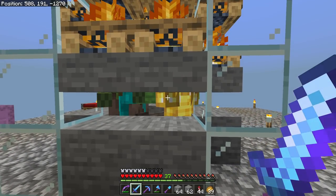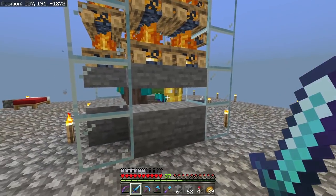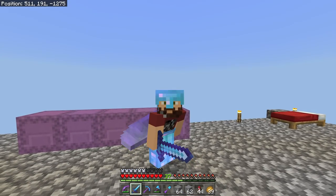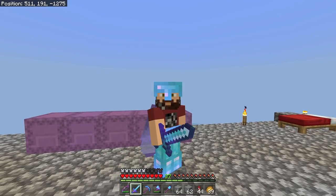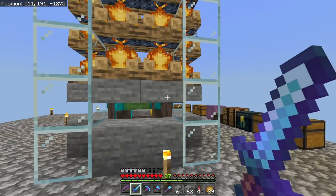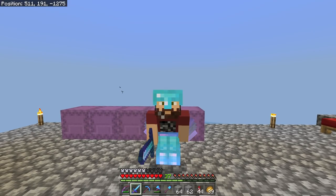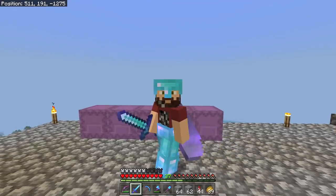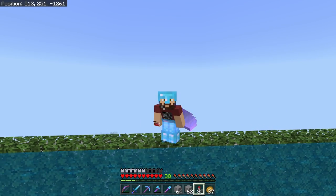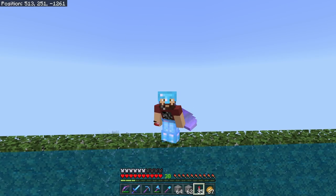All of that leads to one point: a trident killer makes any mob-based farm — a mob farm, creeper farm, raid farm, guardian farm — 100% AFK. Meaning I can leave my computer, Xbox, or mobile phone running overnight and it will constantly be killing mobs and you'll constantly be getting loot. That's what we're looking for today. This is pretty easy to set up and I'm going to show you a couple of ways to do it. Your first step is you need something to use it on, so a mob farm of any sort is what you're looking for.